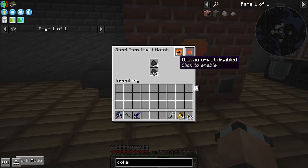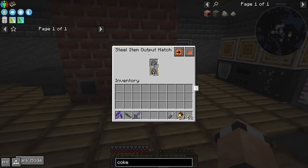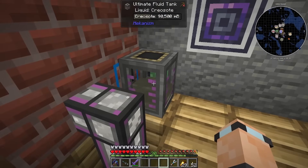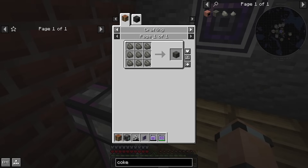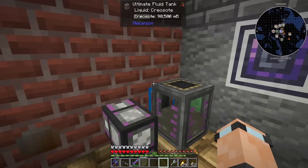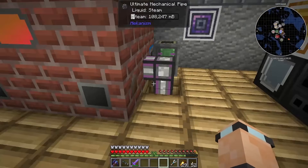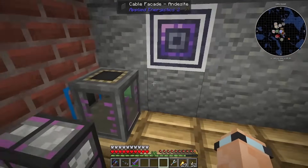You can set it to auto pull items — you can also pull items, that's pretty good. Over here you've got a steel item output hatch, and over here a steel output hatch for the fluid — that's where the creosote is going. You can't make blocks of this in the coke oven. I didn't know that at first. And apparently you need to fill this with steam, which I didn't know either. The steam goes down and round into this.